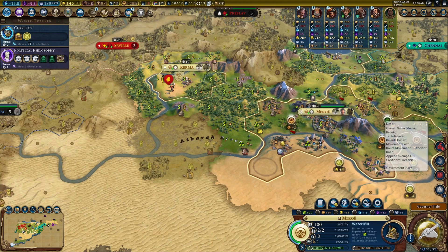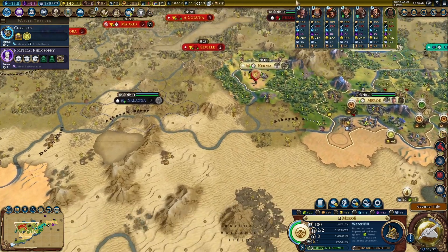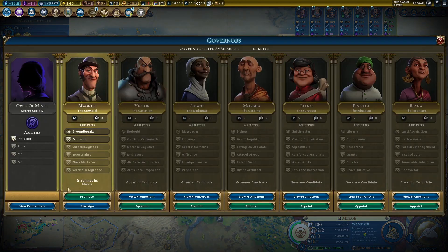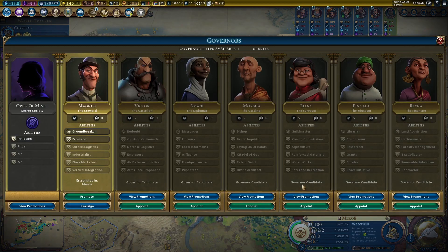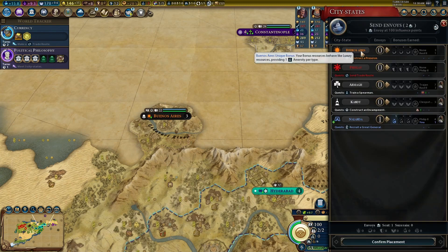I think I should get the Ancestral Hall here, just because I know I'll be putting down a good amount of cities. I can promote Magnus — or do we want Pingala? I think I want Amani. I want Amani to go into Buenos Aires. Amani into Buenos Aires should be very interesting.